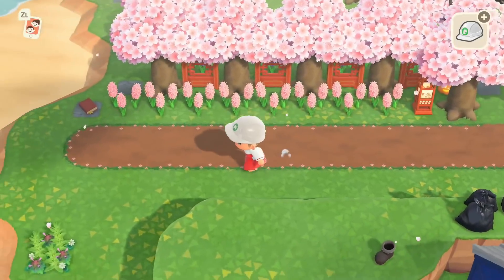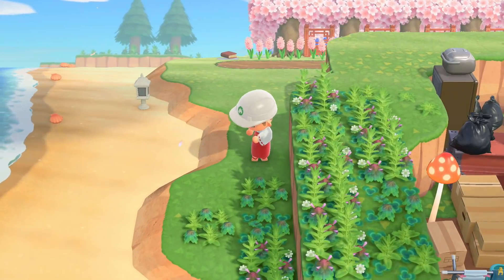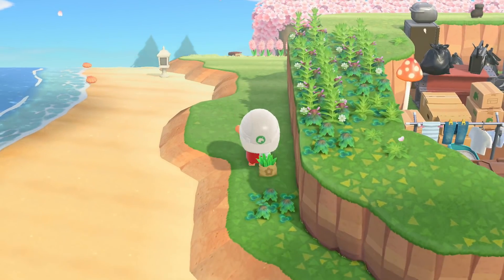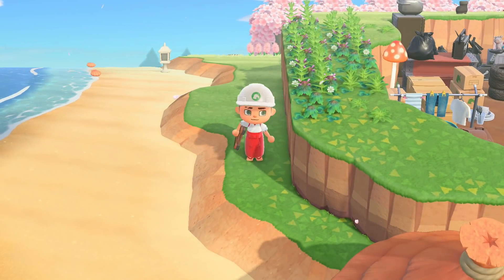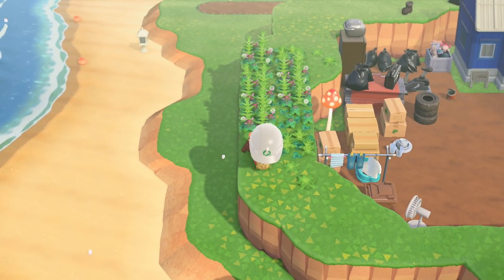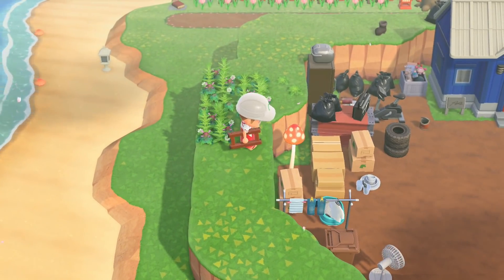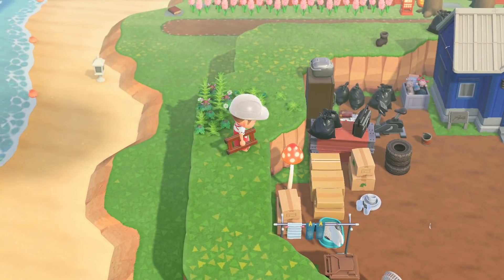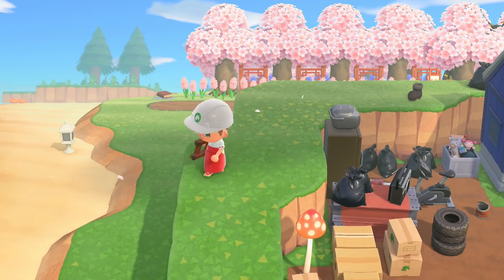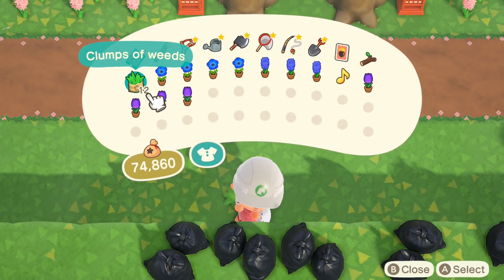Now for number three: weeds. This one gets a little bit more complicated, but we're going to take what we just learned about fossils and sticks — that there is a max amount — and that if you choose to place them either decoratively or hide them at the back of your island, behind cliffs or trees, you can actually hit a maximum amount that can be on your island before it stops. With fossils it is four, with sticks it is several — let's say 10 to 15. But for weeds, it's actually 150. That means that once you hit 150 weeds on your island, anywhere and at any stage, they will all stop growing and stop multiplying.